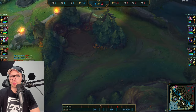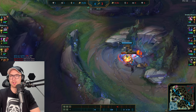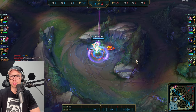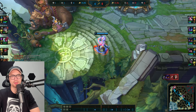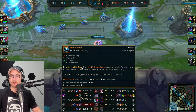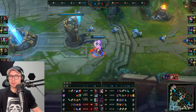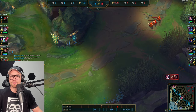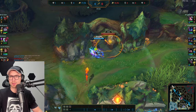We're sitting on a lot of gold, so we take blue buff into wolves, then do a full clear toward the bot side — Raptors and Krugs — then reset for a big buy. Getting the enhanced recall in now. We have Stridebreaker completed, 69 CS, ahead of Nocturne, with a shutdown — doing really good work. Ultimate is coming up soon so we can look for a bot lane play.